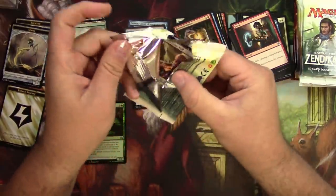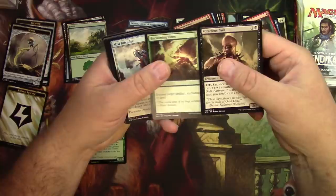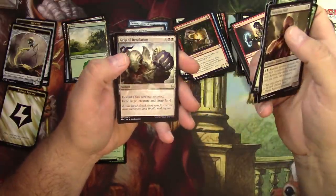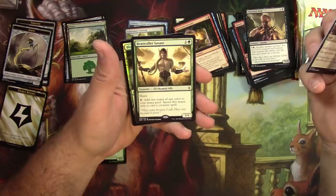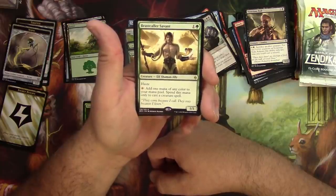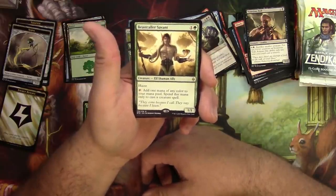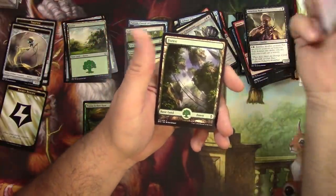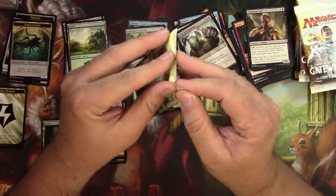Battle for Zendikar — can we get lucky? Got a Null, an Intruder, Charge, Void Grip, Desolation, Unified Front, Halamar Tidecaller. Beast Caller Savant — a one-one for two with haste, elf shaman ally, adds one mana of any color but only to cast creature spells. Haste is nice, but the restriction is not. Got a foil Blighted Fen and a full art forest.